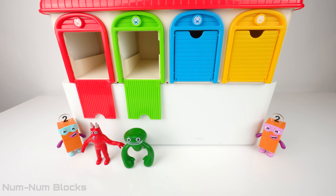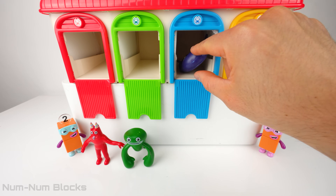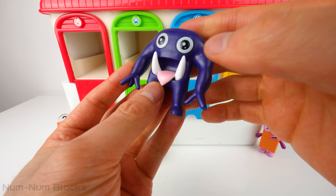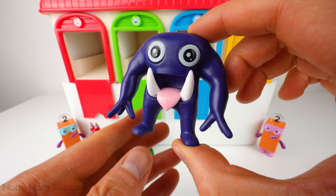Let's put Jumbo Josh down and open the blue door. Wait a minute — that's not number block five. Who is that? That's Captain Fiddles. And check out those teeth. I bet he brushes twice as long as me.